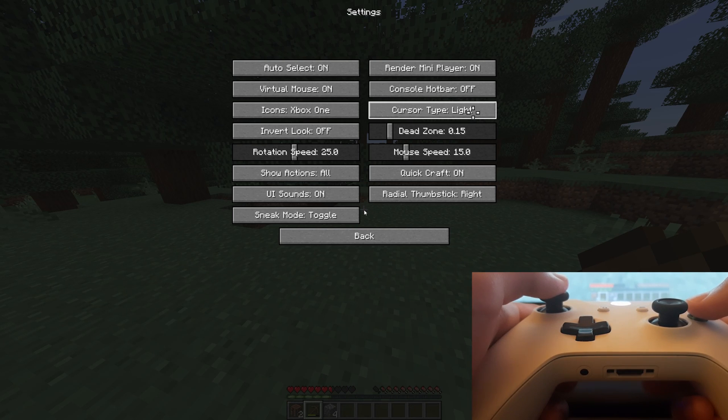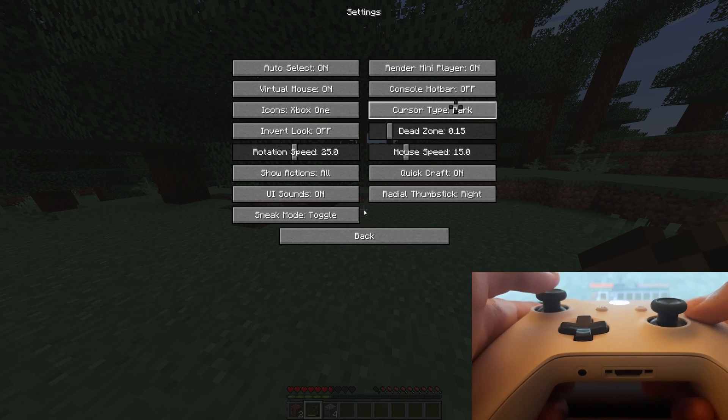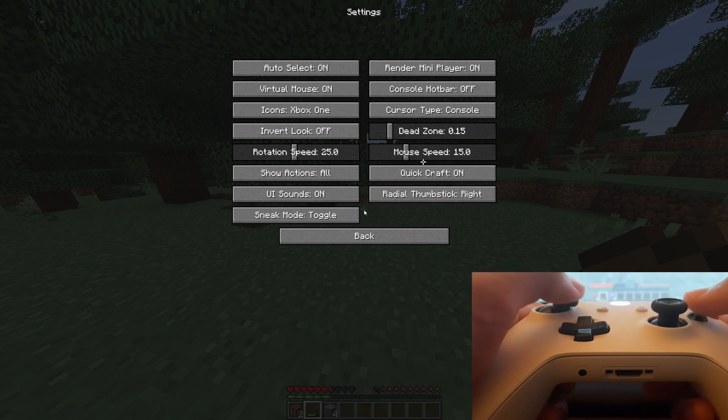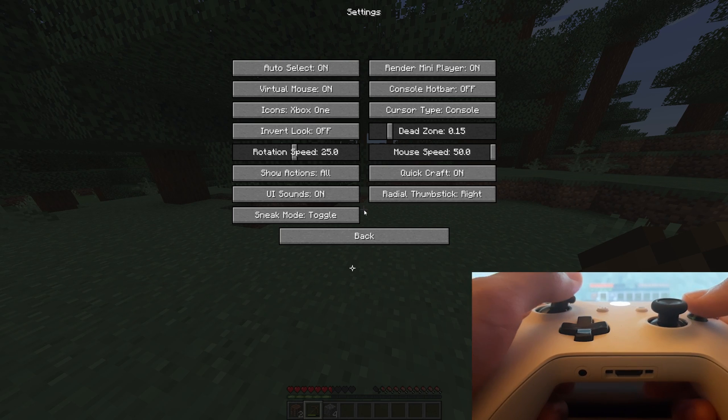There's also a Cursor Type setting. Options include a dark cursor, though I wouldn't recommend it since it blends into grey menus. There's a Console style cursor similar to the legacy PlayStation 3 and Xbox 360 versions. There's also a light variant and a dark variant. I'll set it to Console — that one looks pretty good. Mouse Speed changes how quickly you move around the UI. Turning it up makes navigation faster but harder to control precisely. You have a lot of flexibility in customizing the experience.